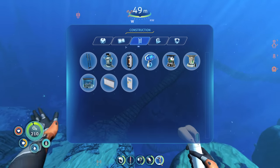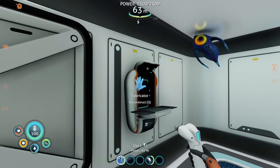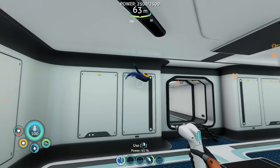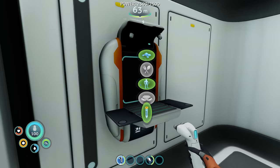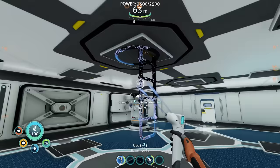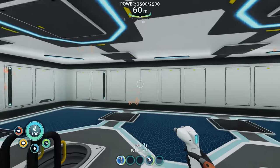I think it's about time that we make an actual base. So I picked this location right here beside the twisty bridges and the thermal vents and started making it. Hello — what are you doing in here, peeper? How'd you even get in here? This doesn't even make any sense. I definitely have to say that the building in this game is far better than the first Subnautica. I didn't really enjoy base building in the first one — it seemed very limited — but this one, they've just opened it up so much more with these giant rooms.